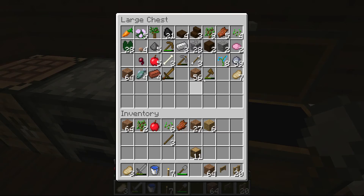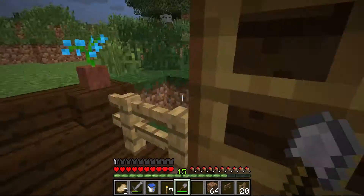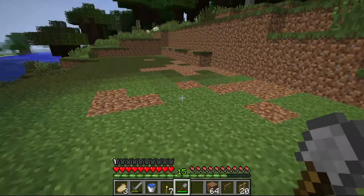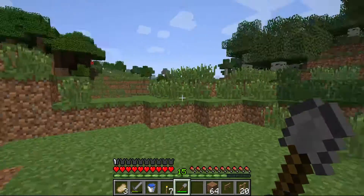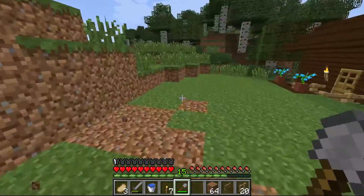You can see that I actually got a carrot, so I'm gonna make a carrot — or maybe potato — farm. Also, I got these golden boots on the first day of this world, because a zombie had golden armor on, I killed it, bam.